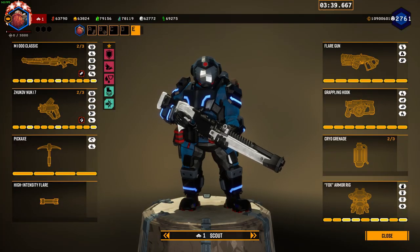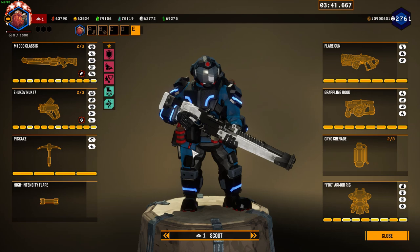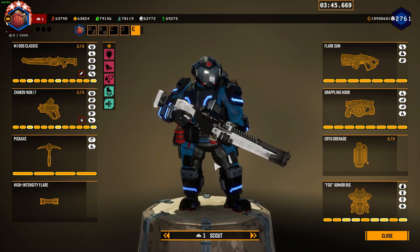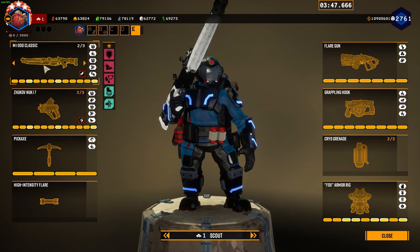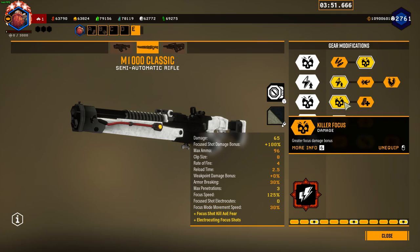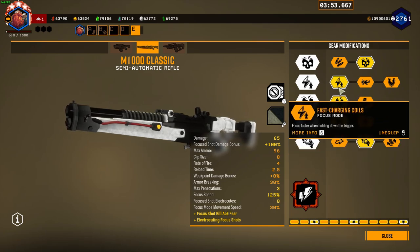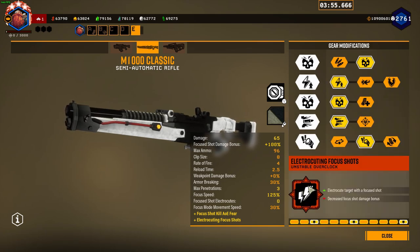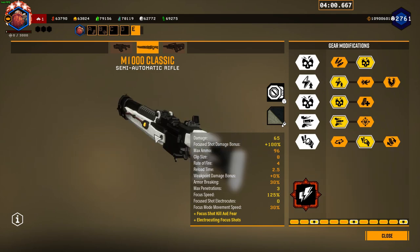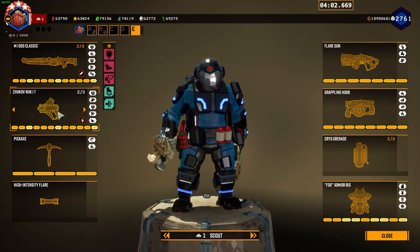Here's our scout build. I already randomized the weapon skins and put our build in. This is a pretty nasty one. We thankfully do have charge speed and killer focus to offset the focus shot damage reduction of electrifying focus shot. So this is not a horrible build, but still not something I'm a fan of.